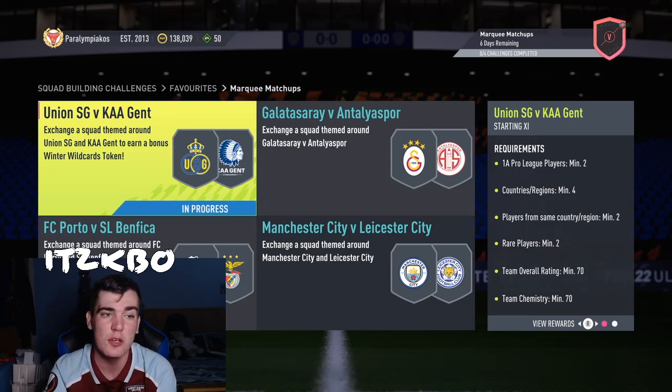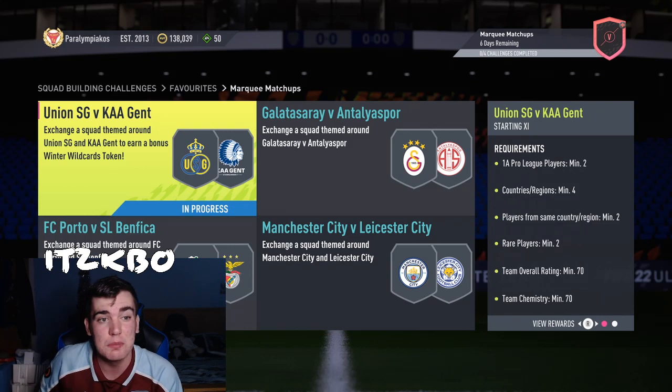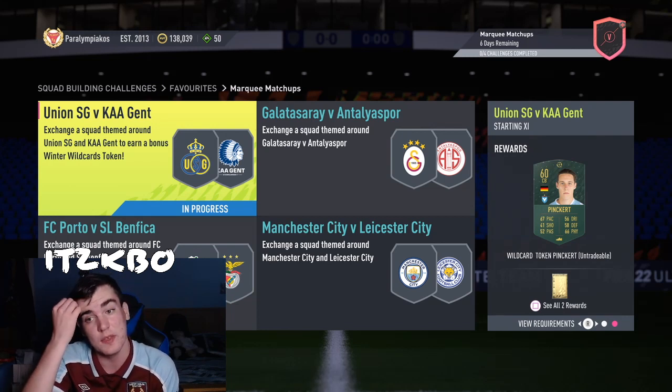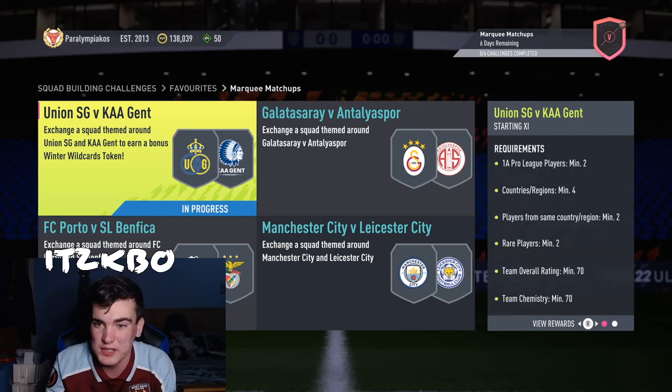We are doing Union SG against Ghent to start off with. I know we normally start with this one down here and work our way backwards because it's going to be harder, but we're starting with Union SG against Ghent because this one gives you a Winter Wild Cards thing — it gives you a Winter Wild Cards token, which you can put into the thing to get DACA or the pack or whatever you want. So I won't waste time, I'll get straight into it.